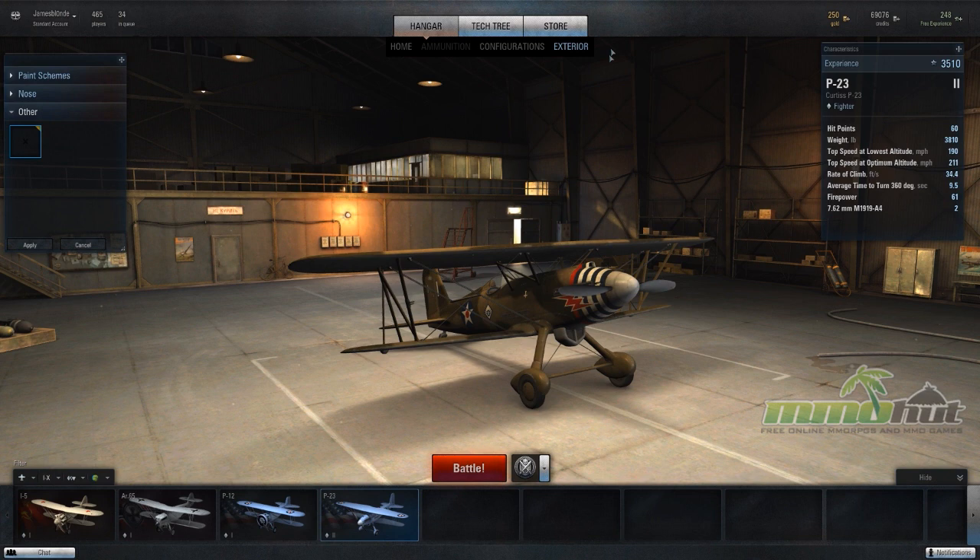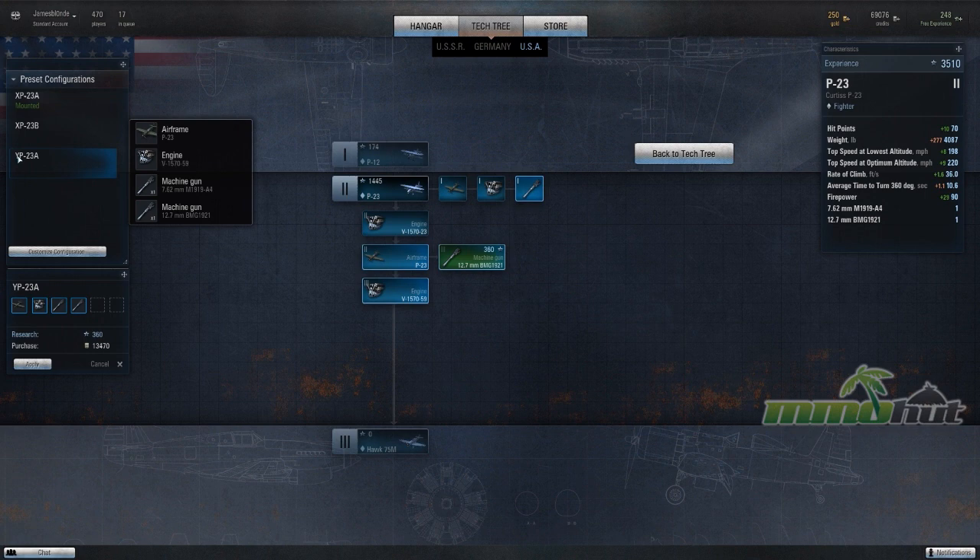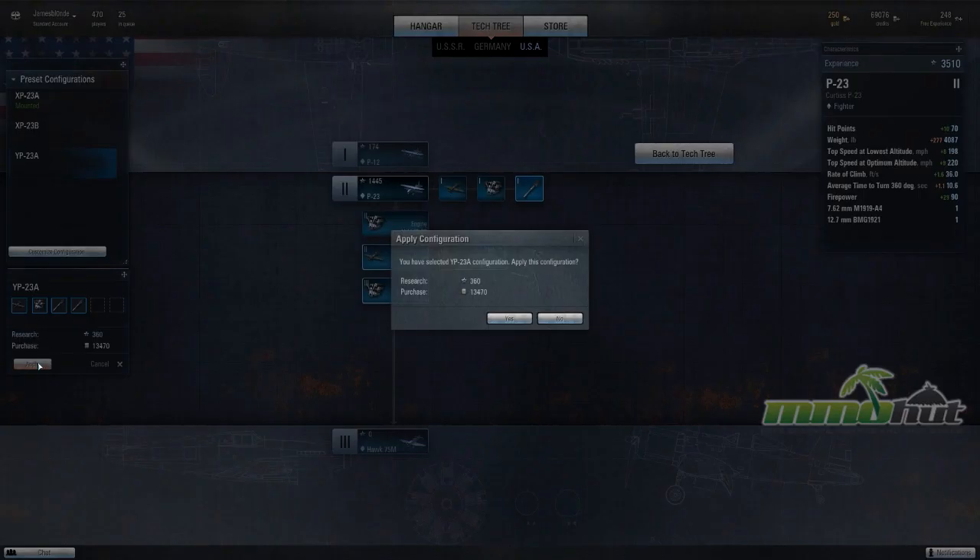I'm going to go ahead and upgrade my plane. The XP-23B gives you an upgrade on the engine and an additional machine gun, which increases your hit points but also increases your weight and speed a little bit. The YP-23A upgrades the engine again and changes the machine gun, giving me the 7.62mm and the 12.7mm machine gun. Go big or go home — we're going to get that one, even if it's a bit expensive.